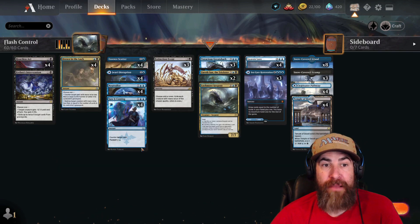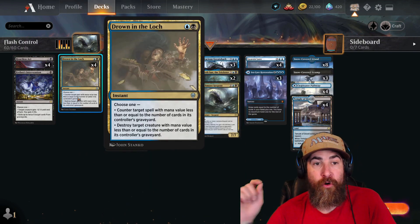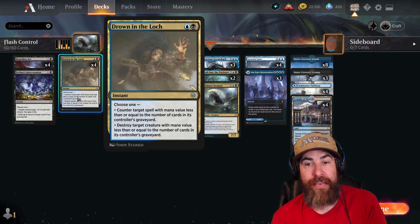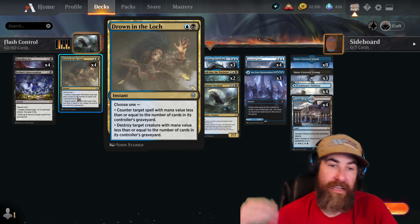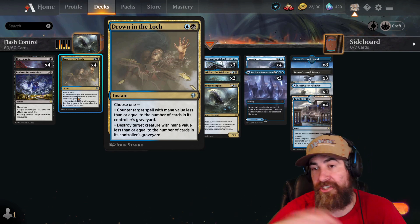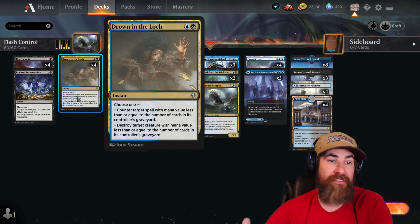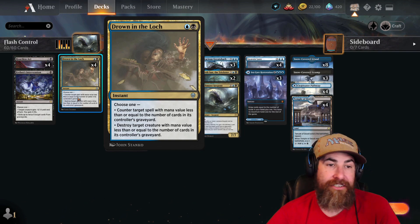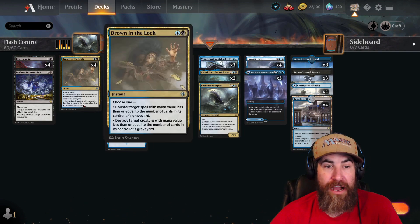In between our removal package and our disruption package is four Drown in the Loch, because it is both. Right away in the early game it's not going to do much, but you are a control deck — you're getting rid of all the cards on their board, you're countering all their stuff. Often their graveyard's going to fill up, and then late game this card is an absolute monster. I think this card is way overpowered.